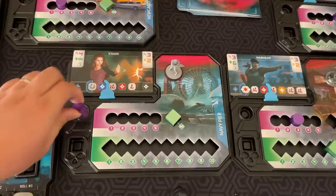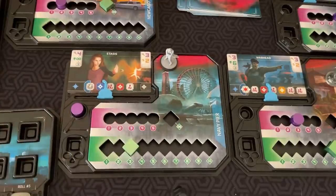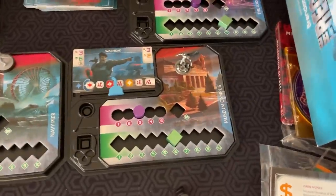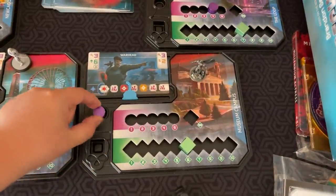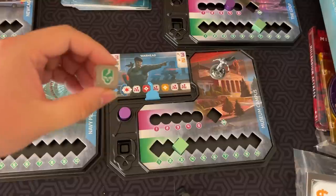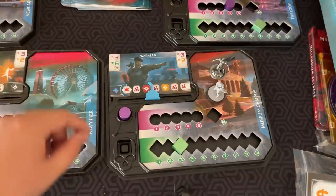When Stasis is fully researched, she drops down to three health and can be killed. But even if an Epic doesn't have infinite health — like Warhead — if you research him all the way down, he drops immediately to three health. Skulls are what you use to attack Epics. If I'm on the same space as an Epic, I can spend a skull to bring down their HP.